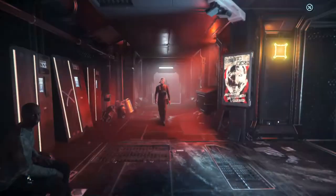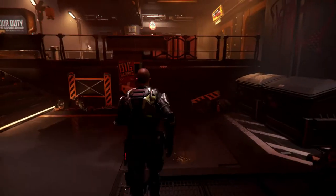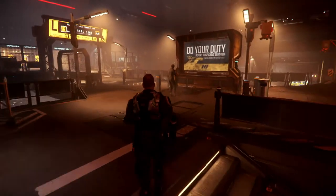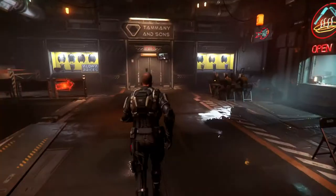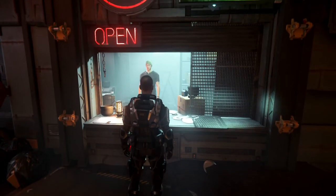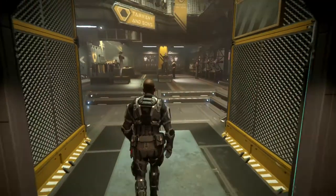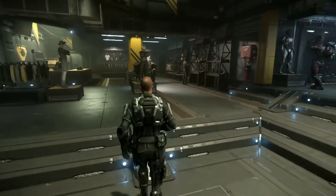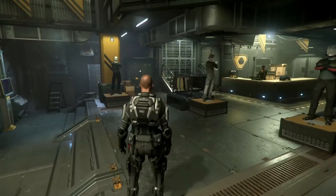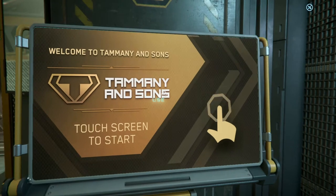On your way out of McIntyre and Victor's Bar, head across to Tammany & Sons. You can also swing by for a couple noodles and some water at the local shop. When you get into Tammany & Sons you have a few options: you can buy armor, you can buy clothing, and you can buy tools or weapons. All of which can be purchased at the kiosk.